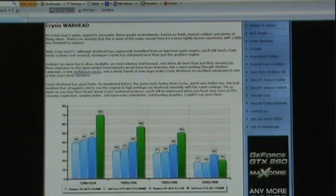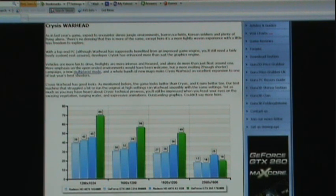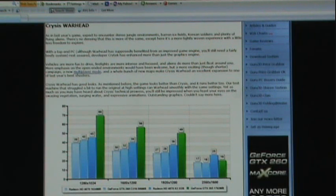Crysis Warhead — no comparison all the way up to 2560 by 1600, where, amazingly enough, the 4870 X2 edges out the NVIDIA card. Pretty surprising. Now, that is about the only place that it edges it out. This is done in 2X anti-aliasing. But anywhere else below the highest setting, the GTX 295 just absolutely destroys the 4870 X2.